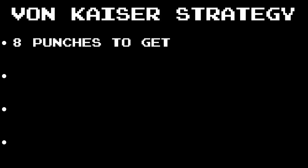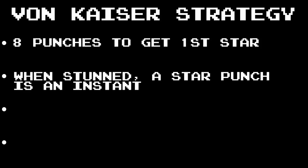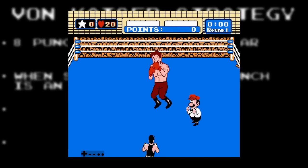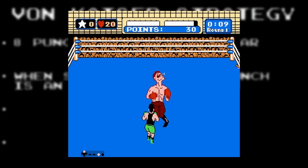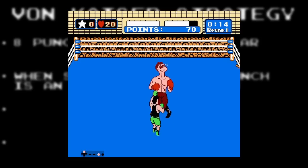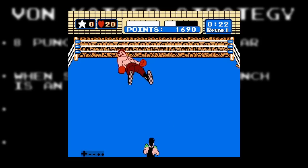There were 4 tidbits of Von Kaiser info that went into building the first ever strategy. Firstly, you could only get your first star as early as the 8th punch of the fight. And secondly, when Kaiser is stunned, a star punch will cause an instant knockdown. Both of these facts combined to create phase 1: an initial punch is landed, then a dodge and 5 counter punches, followed by 2 more face jabs to get the first star. Mac dodges a second jab, stuns and star punches for the knockdown.